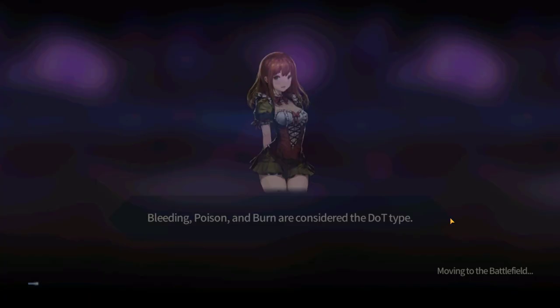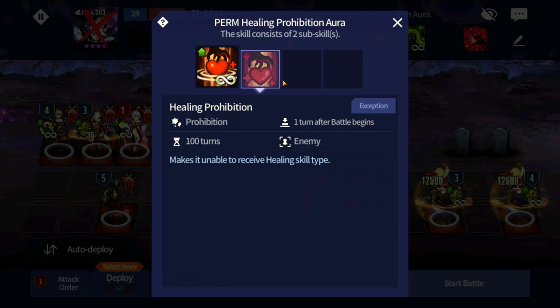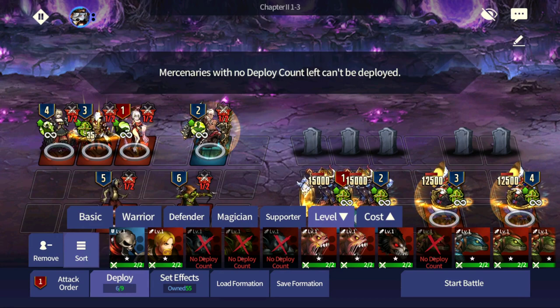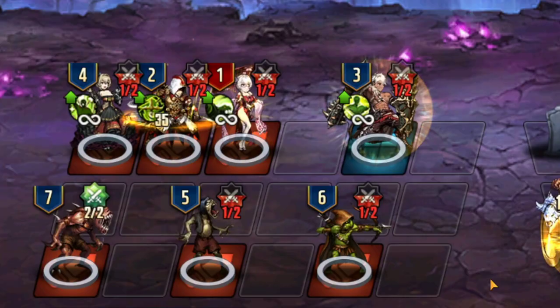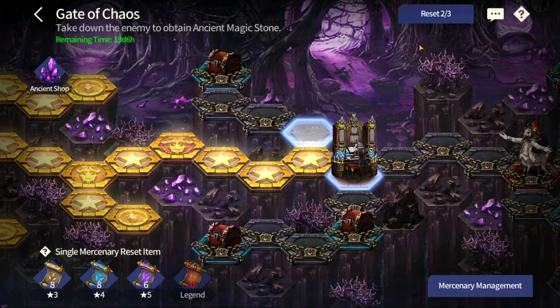I completely forgot about the debuff - what happens is these guys deal damage to Mora because of the debuff from the Baba Yaga hornet. I totally forgot I needed to place one more fodder. So again - you need one more fodder, go Yunrung first and Lito afterwards. You have to get rid of those three first. Place one more fodder just to be safe, or else you have to go through the stage twice like I did.